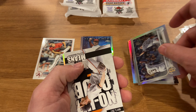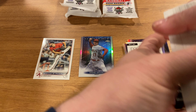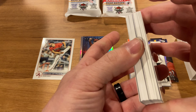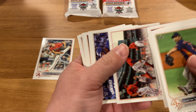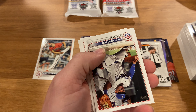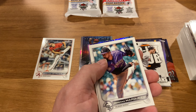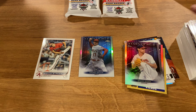We got a rainbow foil Pittsburgh Pirates, got a John Means no-hitter, Paul Goldschmidt, and Joey Votto — no parallels or short prints as of yet, but we're halfway through. All right, Verlander. Got a Ryan Balade 87, Shane Beaver in Metals, and we needed that one to be the Julio.